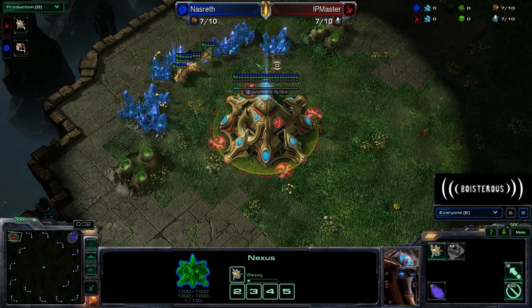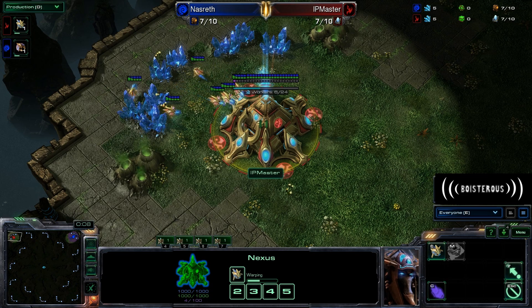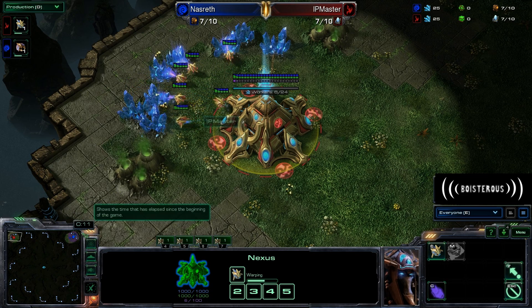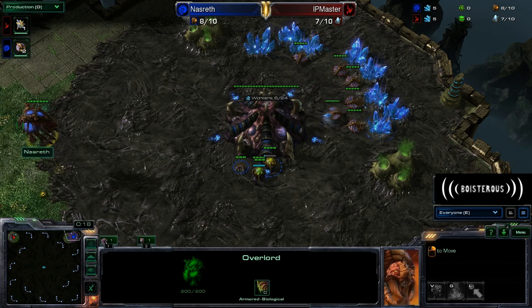Hello there ladies and gentlemen, this is Boisterous, coming to you with some Platinum League Pandemonium out of the map Whirlwind LE. Starting up here in the top left-hand corner, we have Ip Master as our red Protoss player. And up in the top right-hand corner, his opponent for today is the blue Zerg, Nazrith.